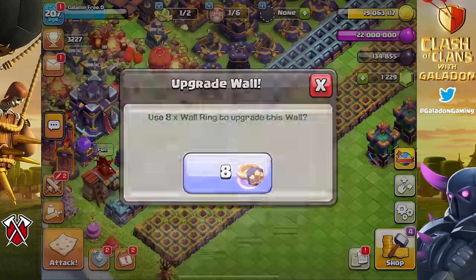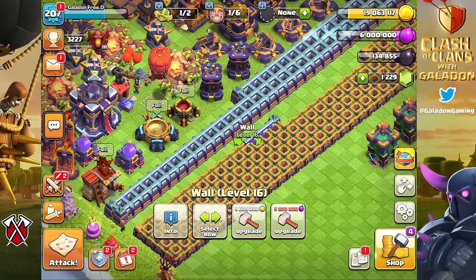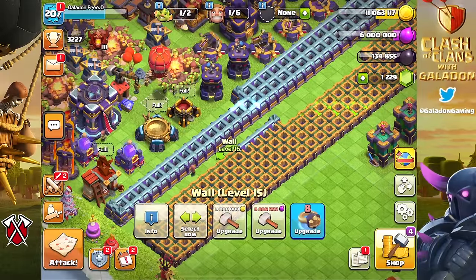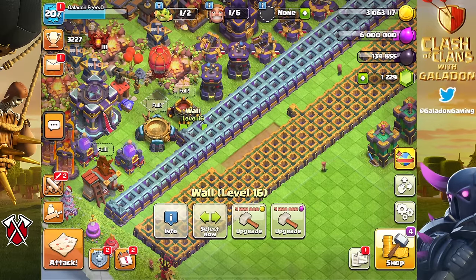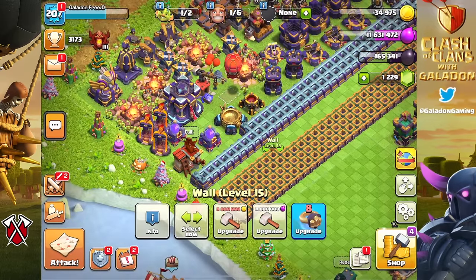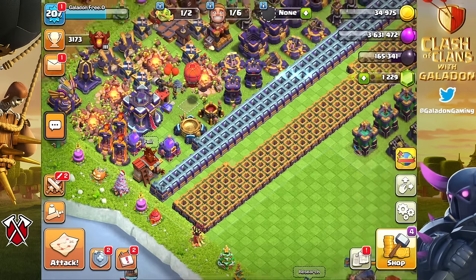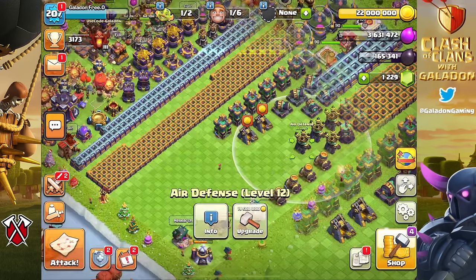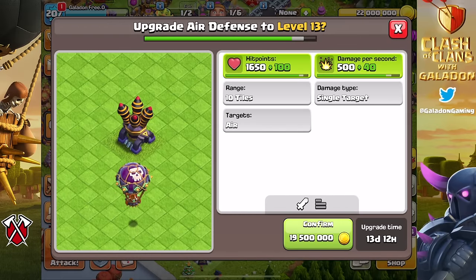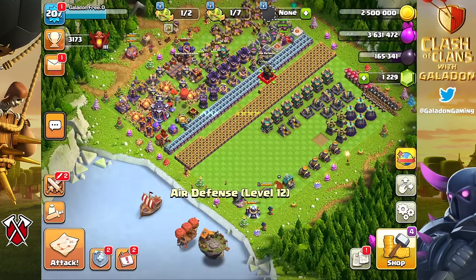On this account we're just barely over a thousand gems. We had about four or five thousand gems and used them back during Hammer Jam, which is really what I would always recommend to any free-to-play player. Try to save those gems until a Hammer Jam comes around if you're thinking long term, because that is when you'll get by far the best value for those free gems earned over a long period of time.